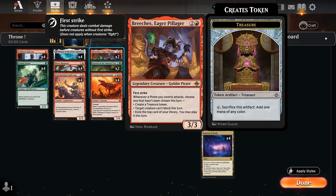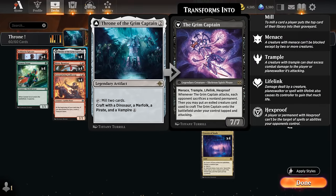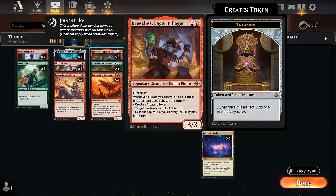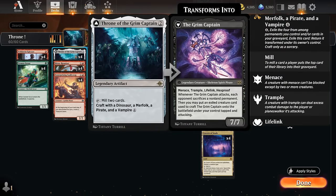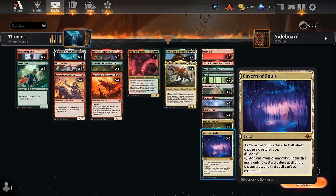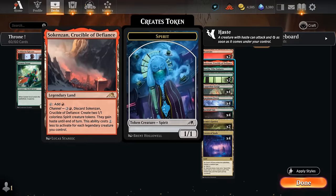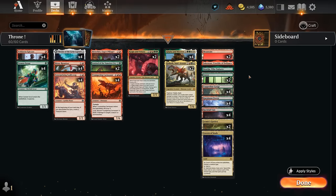We also have two more red pirates — Breaches, the Eager Pillager — a 3/3 first strike saying whenever a pirate we control attacks, we get to choose one that hasn't been chosen: making a treasure token, preventing a creature from blocking, or exiling the top card and playing it this turn. Curving Scalawag into Breaches can immediately make a treasure token. Breaches also works very nicely alongside the Grim Captain — once crafted it becomes a skeleton spirit pirate, still synergizing with Breaches. The mode we'll use most often is preventing creatures from blocking so we can keep attacking with the Grim Captain. The mana base uses Cavern of Souls, typically naming dinosaur, and red-green dual lands. We have channel lands for added interaction. Now let's jump into some games and see how the deck does.